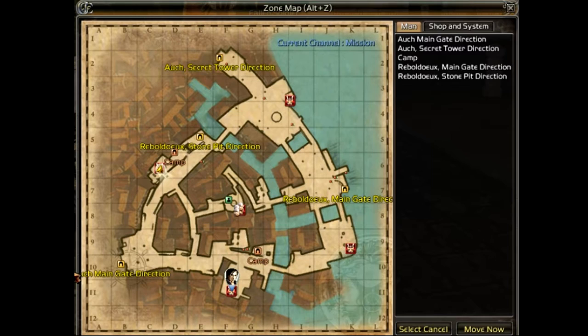To get access to the enemy base you need to take control of all five Cumbra bases.